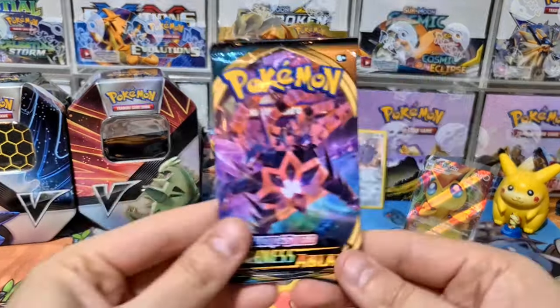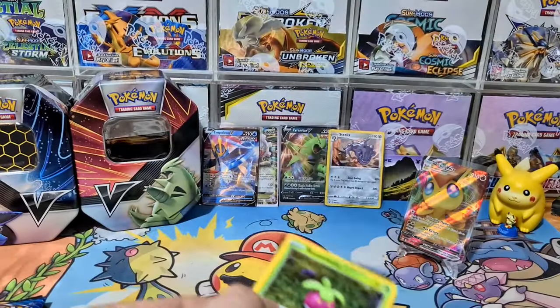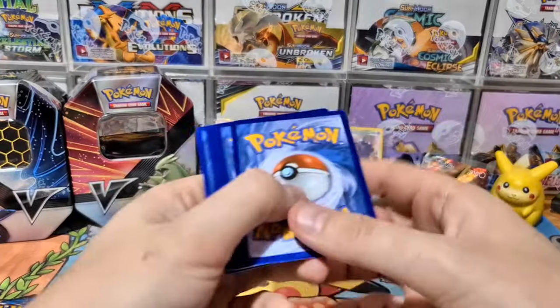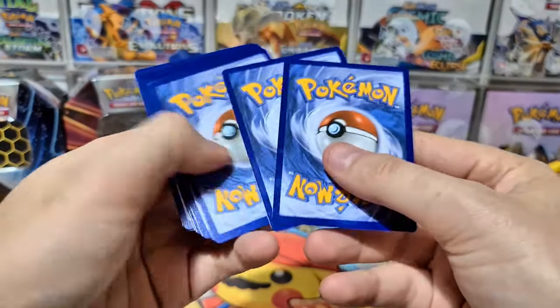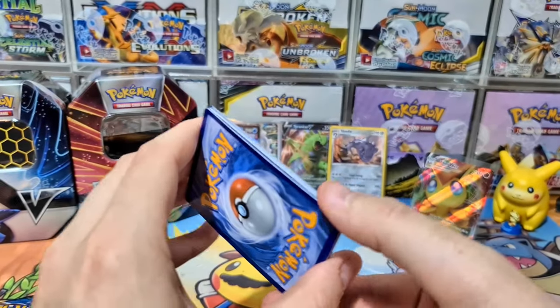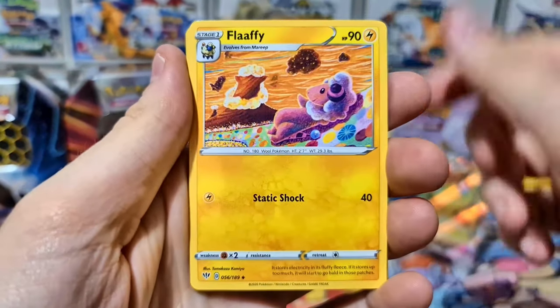From Darkness of Ablaze we really want to pull that Charizard VMAX — that would be amazing. Let's see if we can get at least one more hit from these tins. Please leave a comment if you're watching and end up redeeming any of the codes as well. Going for Water Energy — oh, it's Psychic. Chilling Reign is coming out soon as well.